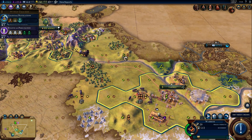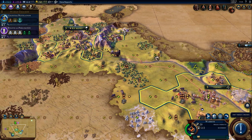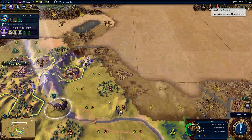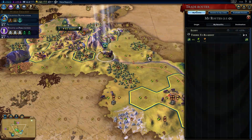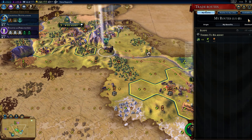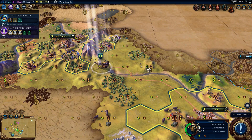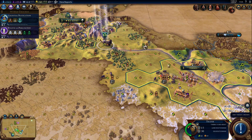The trade routes are something different in this game. You don't build roads yourself — you actually make a trade route. I made a trade route here. I'm Egyptian, so I made a domestic trade route giving two food and one production, from Thebes to another city. The trade route builds the road, so it's much more realistic.